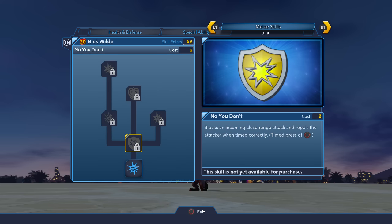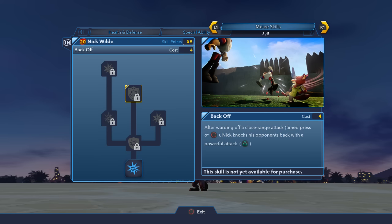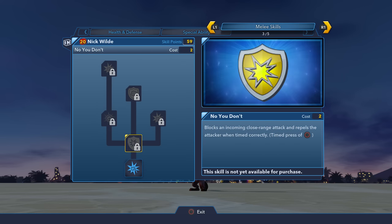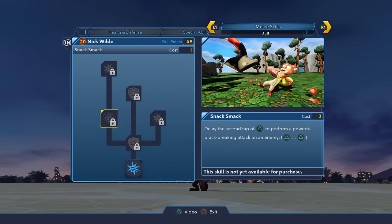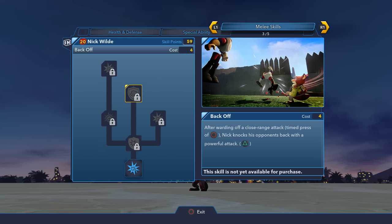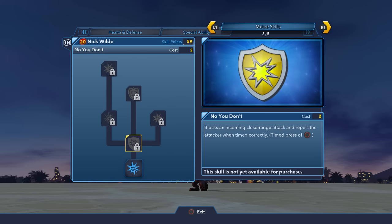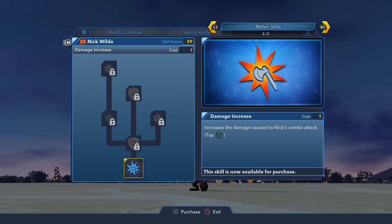Next is his melee section. His melee actually uses a giant popsicle, which I guess ties into the movie. It's pretty funny to see a character just smacking enemies around with a gigantic popsicle — it looks really cool. His melee skill tree is pretty bare bones; he has damage increases, 'No You Don't' which blocks an incoming attack if you time it correctly, a follow-up attack after blocking, and 'Snack Smack' — if you delay the tap of his popsicle it deals more damage and executes a different combo. Love those puns.